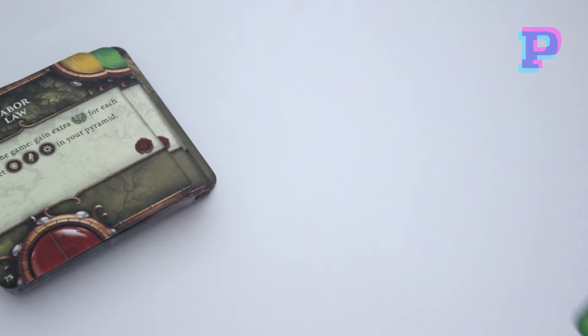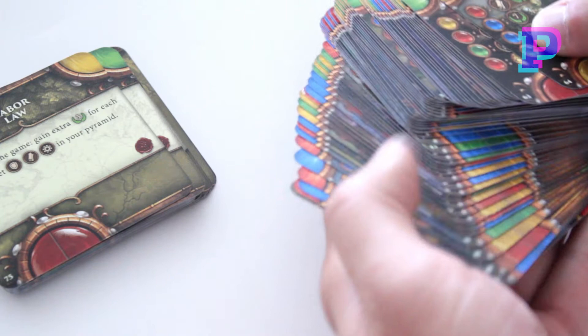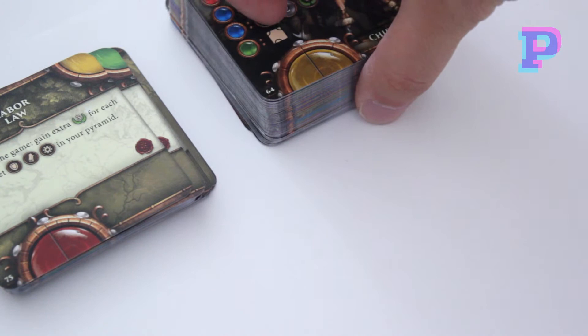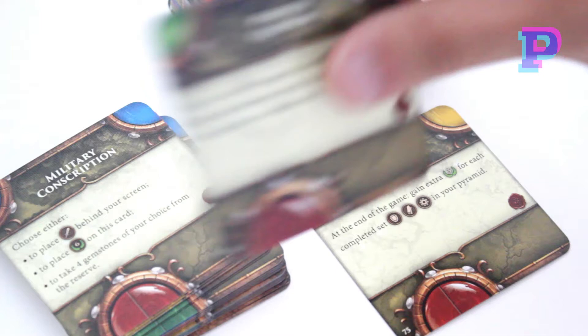And then we're going to get to the actual law cards — the Force of Wishes labor. As you can see there are really, really a lot of different characters. I can't wait to try this game and see how they all combine together and what kind of synergies they have. Let's take a look at some of the law cards: labor law, people's quorum, military conscription, border fortification. These normally have a couple of actions that you can perform.